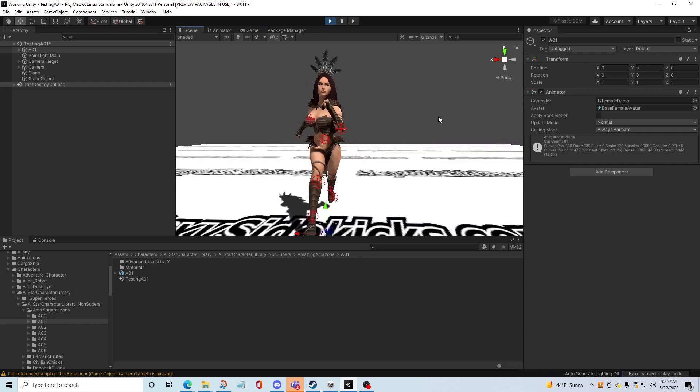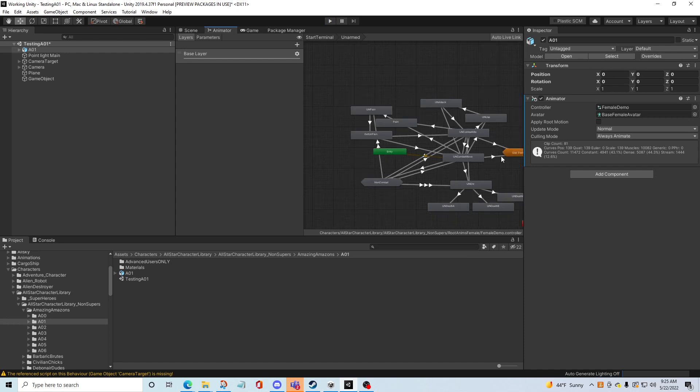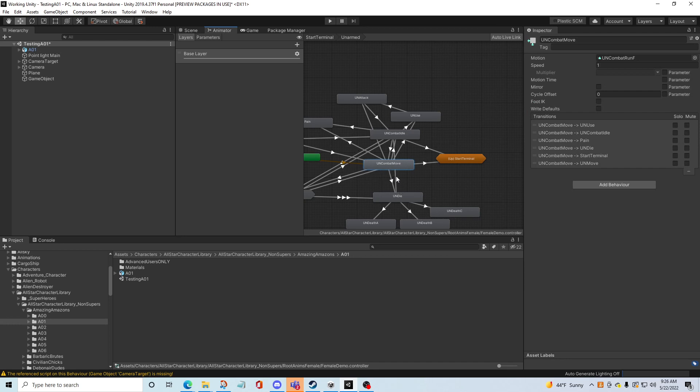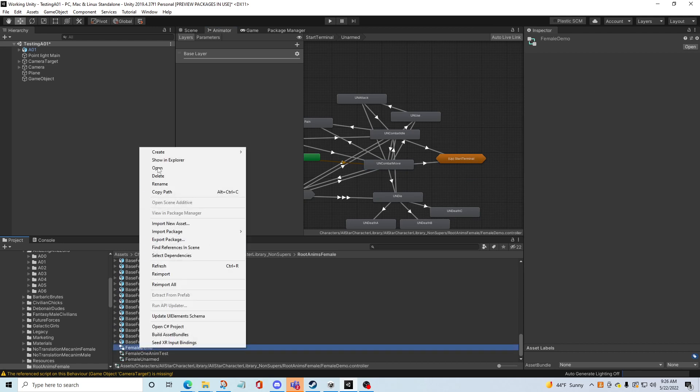Combat move. That's kind of cool - just a cool running animation. So I'm going to find where that is. That is female demo controller under root anims female - root anims, female, control, female demo control. So I'm going to find that, show in explorer, and then I'm just going to make a couple of copies of it.